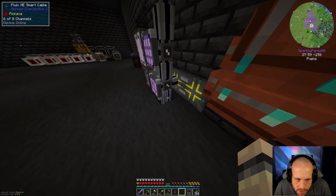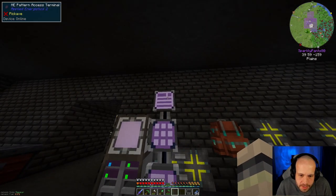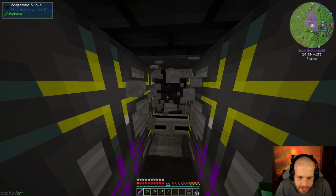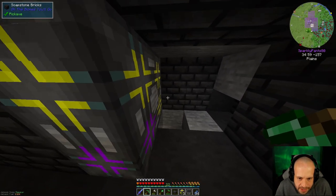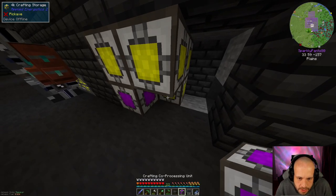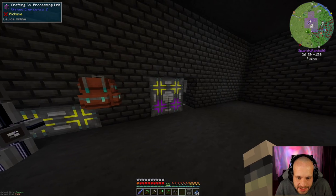We're going to stick that there. We've got six of eight, so we've got two more channels there. We've got this — you can see all our molecular assemblers. We've got all this space for recipes — nine of the pattern terminal multiblocks. But I put a space between these which was actually a mistake, because I need to make this into a much bigger crafting terminal block type deal.